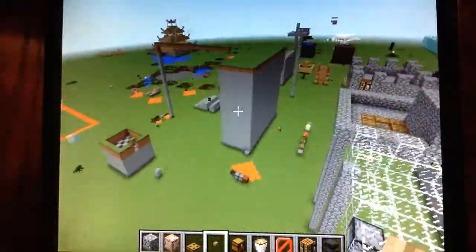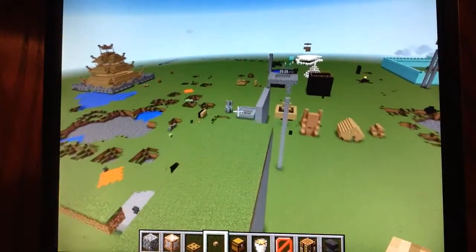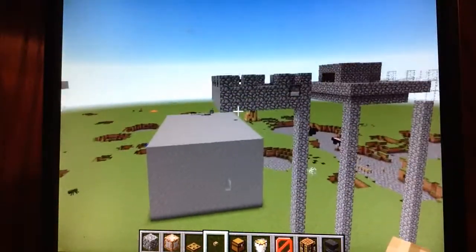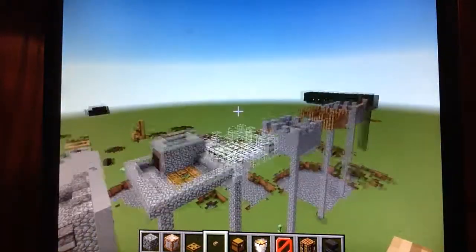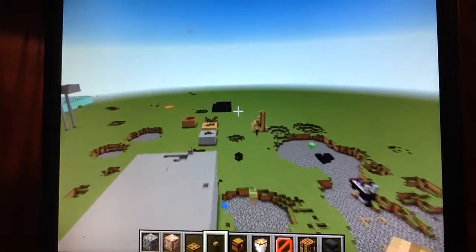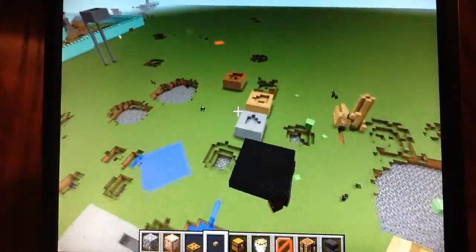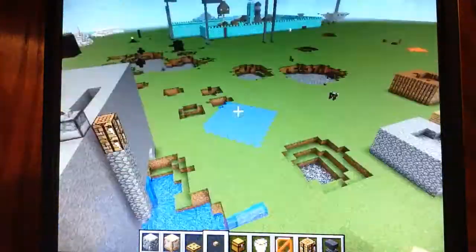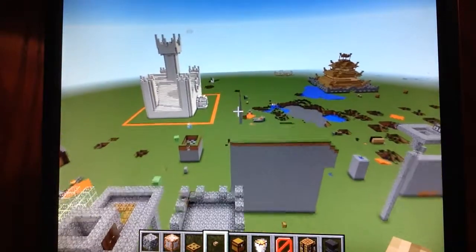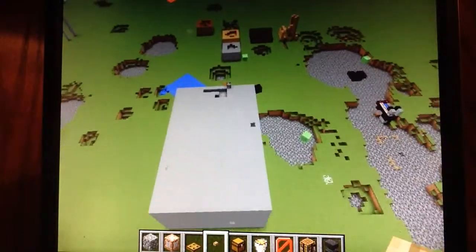First, I'd like to go over the different types of bases based on location. The first one is the sky base, which looks like any of these bases. And then there's also the underground base, which is not a very good idea, because it's not very easy to defend and it's generally pretty easy to find. And the last one is the underwater base, which I will go into more depth in a later part of the video.